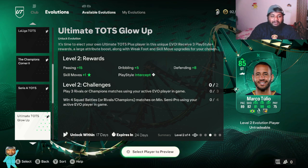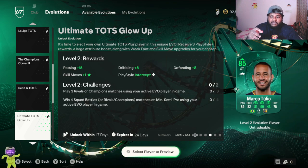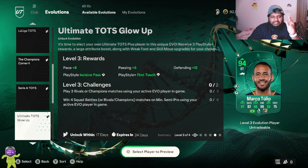Please make sure you complete this evolution, it is too good. For level two you get plus 15 passing, plus five dribbling, plus one defense, plus one skill move, and the Intercept play style — not a play style plus, just a play style, but really good. Going back to the base card: 77 pace at base, 89 pace at level two, and 97 pace at level three.